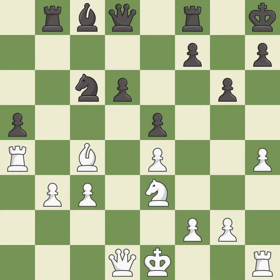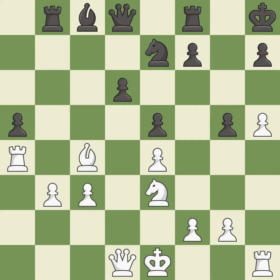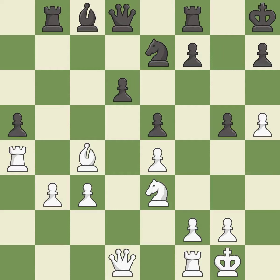Recaptures — it is best. Very precise. This is the strongest option. That's an unfortunate error — it is a mistake. Castling gets the king to a safer square, out of the center of the board, while also developing a rook.